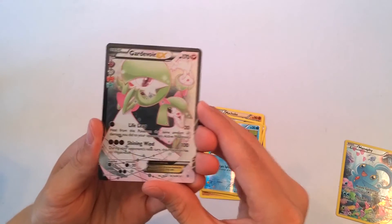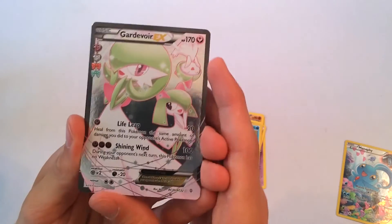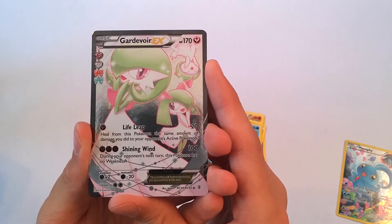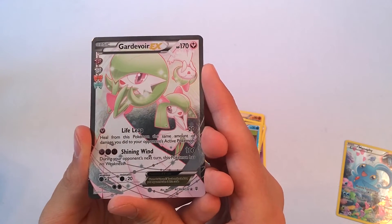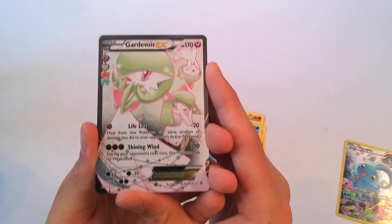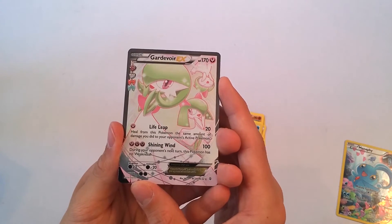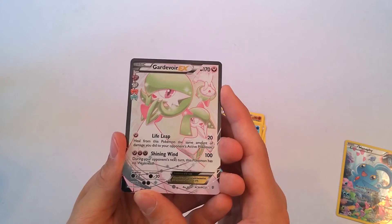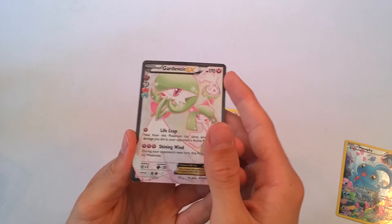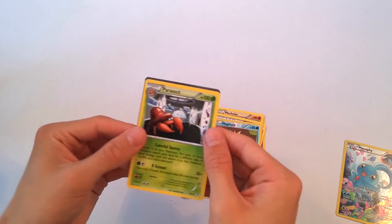We got a Gardevoir EX! It has 170 HP and has the moves Life Leap and Shining Wind. Life Leap does 20 damage and heals from this Pokemon the same amount of damage you did to your opponent's active Pokemon. And Shining Wind is 100 power — during your opponent's next turn, this Pokemon has no weakness. Its weakness is Steel, so if you're going against a Steel deck, that might work out a bit off. But if you have anything else and use Shining Wind, you're pretty much solid with this Pokemon. Our rare is a Parasect.